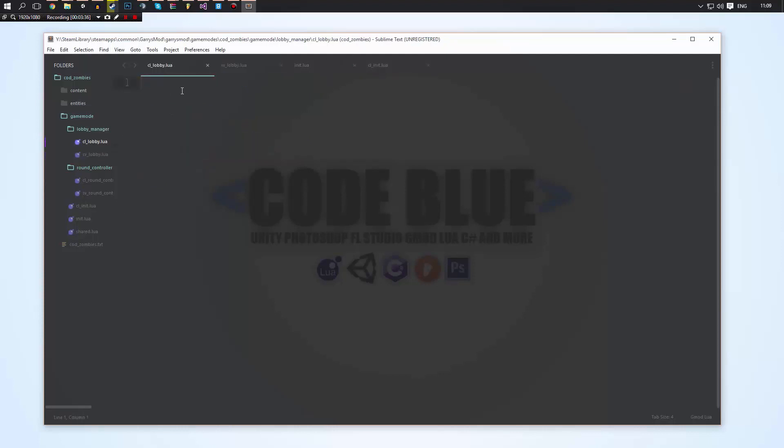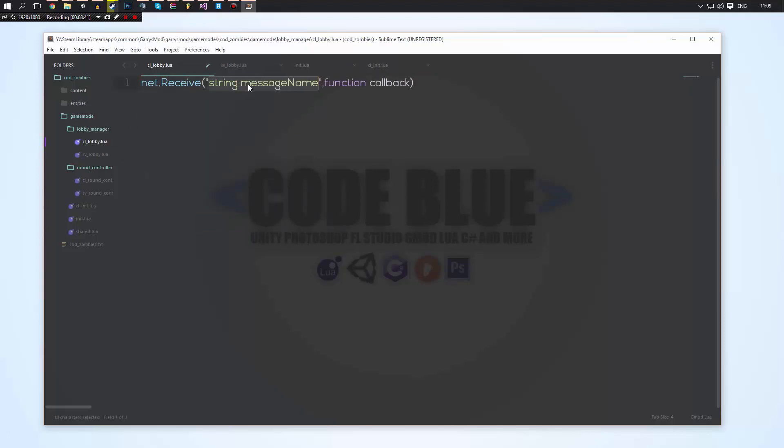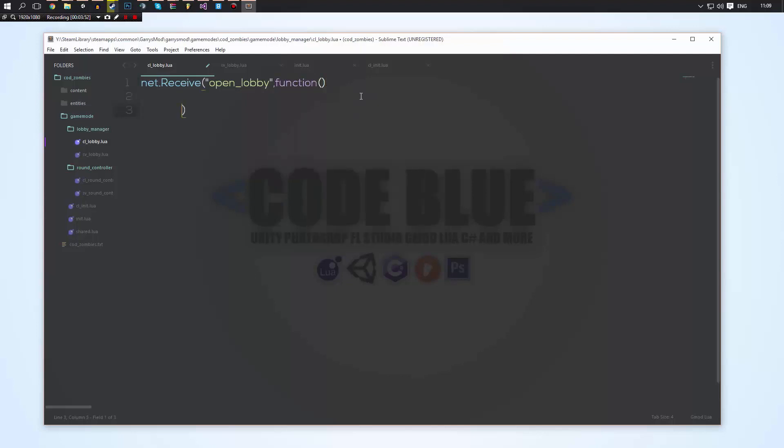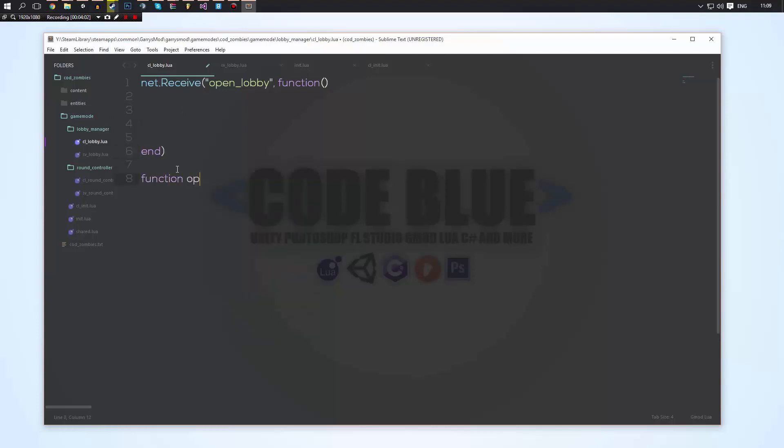On the client side of the lobby we can do net.Receive and receive that "open_lobby" message. When we go ahead and do this, we'll supply a function here. We don't need any parameters for the function. Under here we'll have a function called open_lobby.